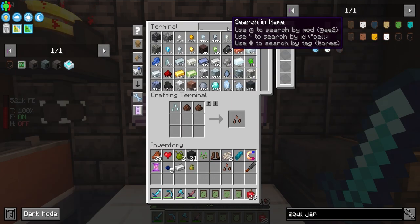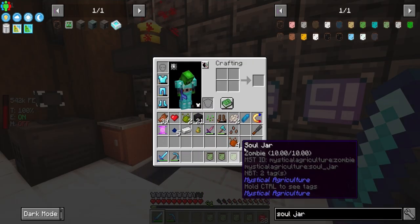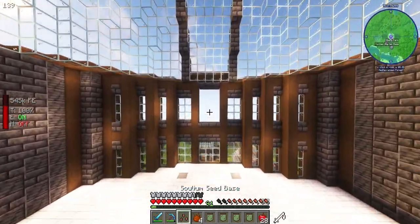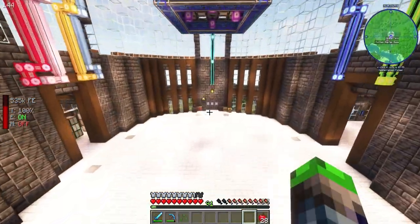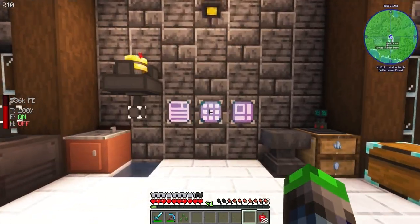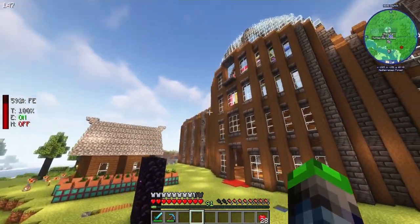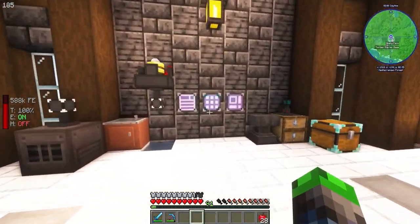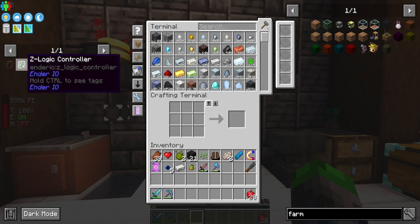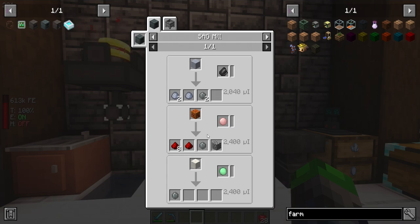Zombie seeds — we need tier three essence and we're good. Let's get crafty: there are our zombie seeds. We need a botany pot to get these going. There we go — zombie seeds are working.